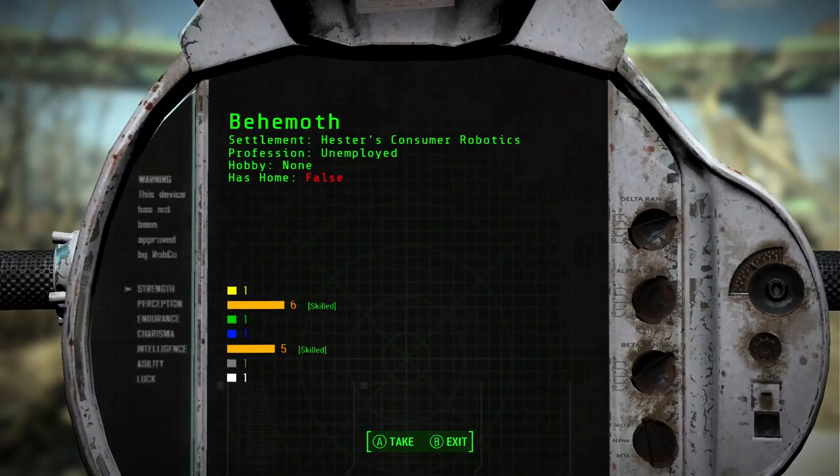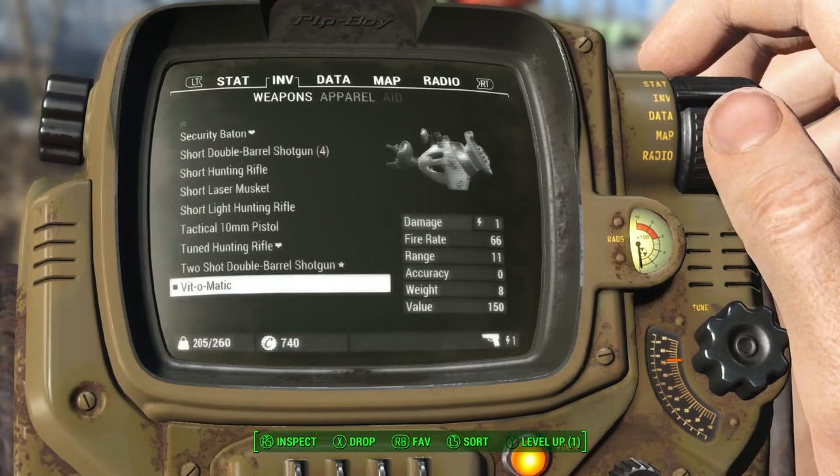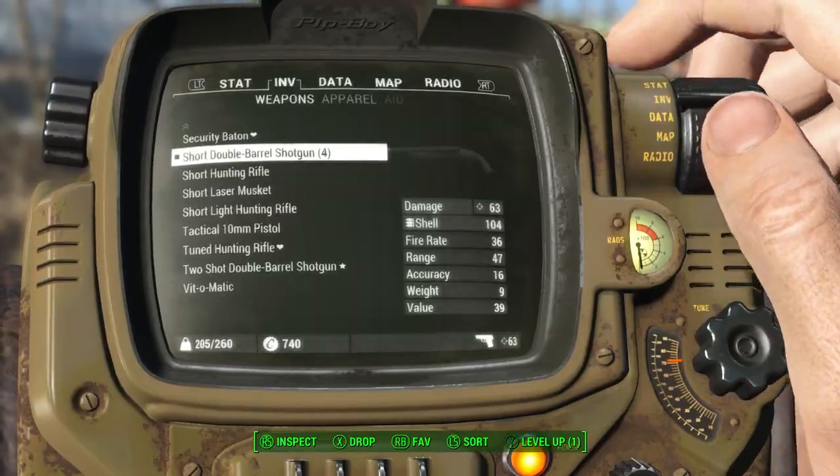There we go — what are the Behemoth's stats? Wow, he's weak. Mama Murphy's tougher than you, buddy! Apparently he lives at Nester's Consumer Robotics. All right, let's get a proper gun — actually, I'm going to use a garbage gun because I'm not going to do much fighting here.